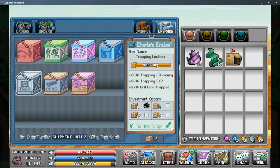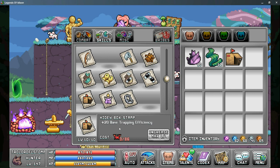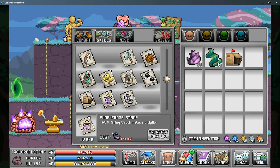In the post office, in the second upgrade tab, you can unlock the trapping lock box, which gives up to 33% more trapping efficiency. At 25 boxes you start gaining more trapping exp, and at 100 boxes you start gaining more critters trapped. For stamps in the skills tab, you have the Heidi box stamp for more base trapping efficiency, the perp frog stamp for a higher shiny catch rate, and the spike mouth trap stamp for more trapping exp gain.